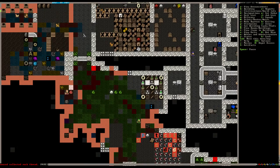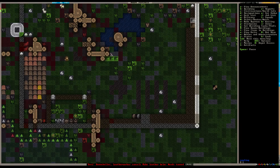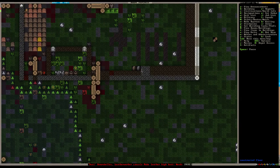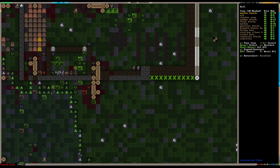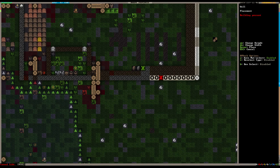We need more mechanisms - make more mechanisms. The wall is coming along quite nicely; this side's not coming so quickly but we'll work on it. As long as we have blocks we might as well keep doing this - we have quite a few marble blocks. Excellent.